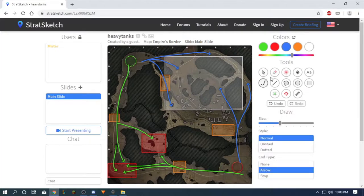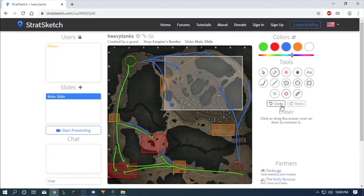In this zone here it's for heavies, and medium tanks can also support here. Mediums are kind of a support class — they go and help where they can because they're fast and mobile, don't have much armor, but have a good DPM gun.